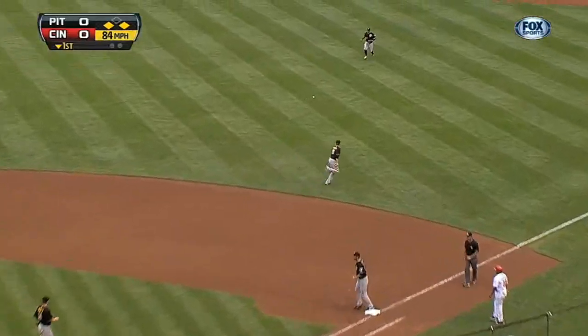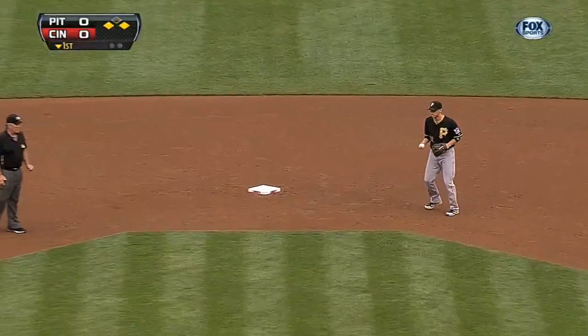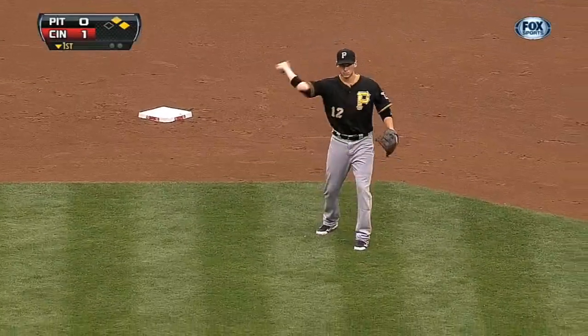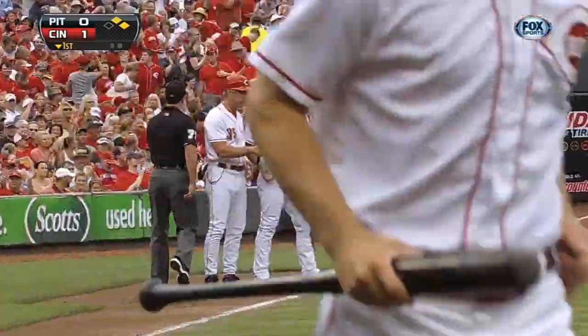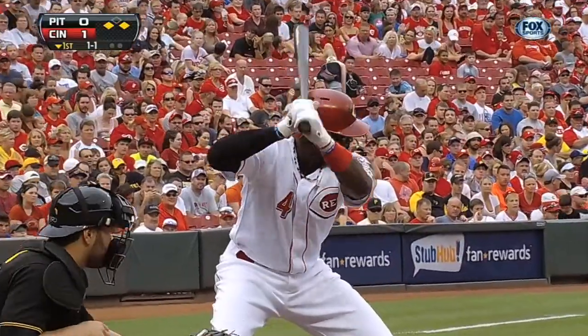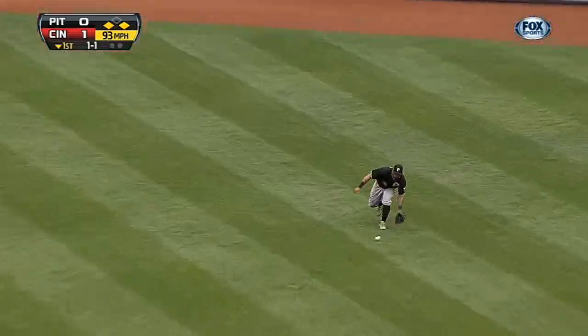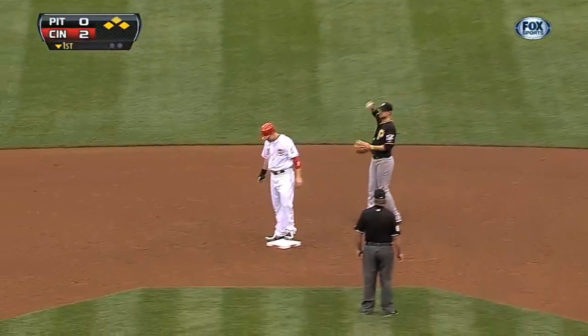Bouncing ball to the right side and it's under the glove of Mercer, and it's 1-0 Reds on the error by Mercer, who is filling in for the injured Neil Walker. Runners on the corners and nobody out, and there's a base hit to make it 2-0 Cincinnati. Phillips becomes the National League leader in runs batted in — that's his 78th.